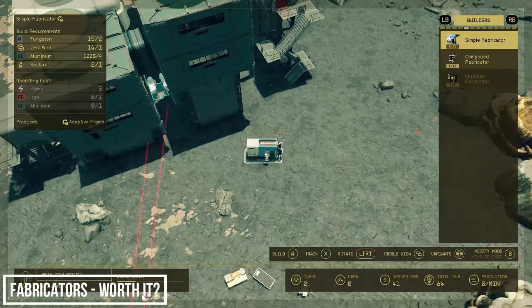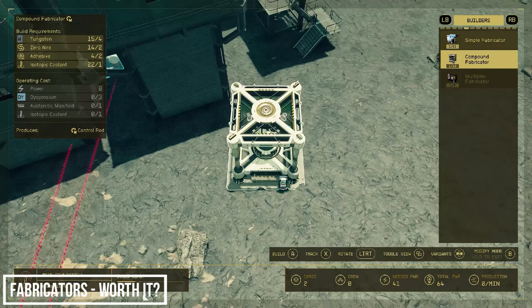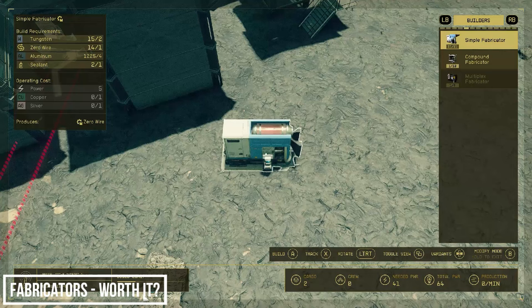In the first video we looked at a simple adaptive frame fabricator, but now that we have all our research completed we have different fabricators to build — 30 different ones: 11 simple, 10 compound, and 9 multiplex, which build very rare and expensive manufactured items but cost the most resources. Let's start with a simple fabricator — we have copper available so let's see what we can build. We can actually build reactive gauges so let's set one of those up.